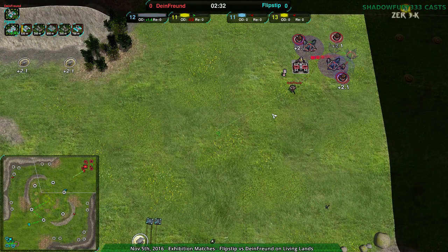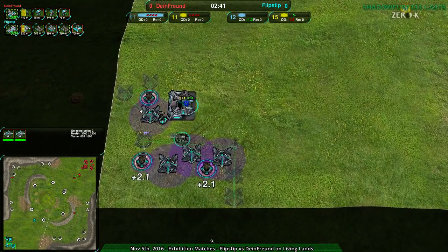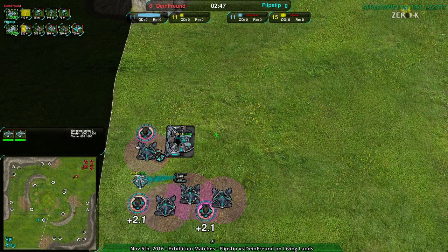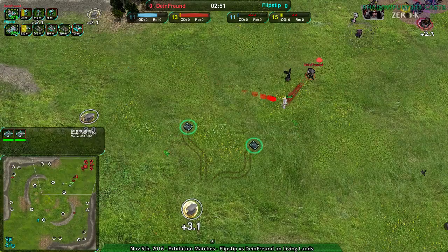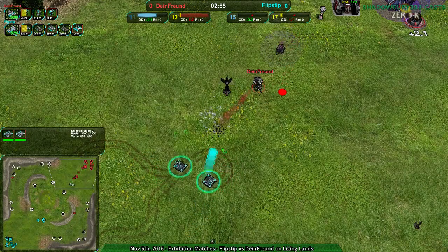The two Panthers coming in afterwards should be able to get rid of the defender, no problem. Probably won't go for the commander directly, though at this point the main base is so vulnerable they should just go for it. Flipstep can just go in there with those Panthers — they are building up some Banishers, probably going to wait until that one's done. It looks like Flipstep really building up more towards the late game. That's really where the heavy tank factory shines, so there's no surprises there.